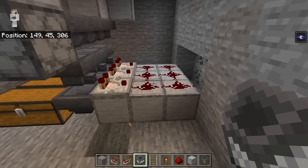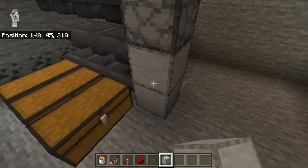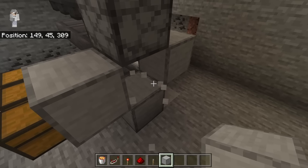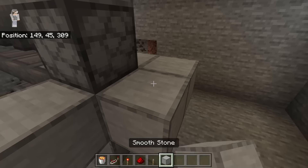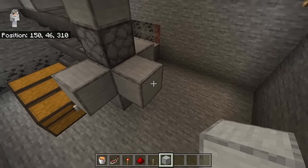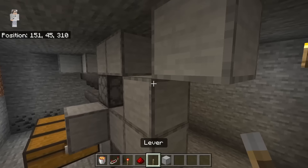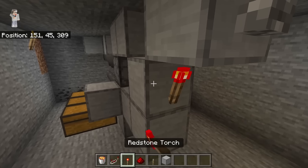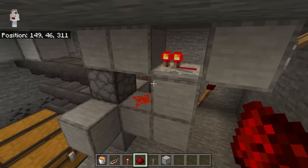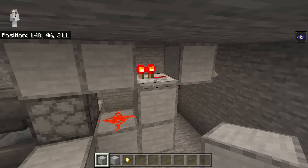Place a block here, then two blocks here, then one here and one there, then break the center block. Place a lava bucket at this spot and quickly place down two blocks, then break this block. Place three blocks here, a block here, and a block behind, then break this block. Place your lever here, a redstone torch, a redstone repeater facing that way, and a piece of redstone here. This creates a redstone clock — put the lever down to shut it off.